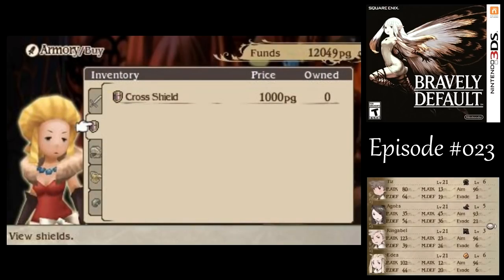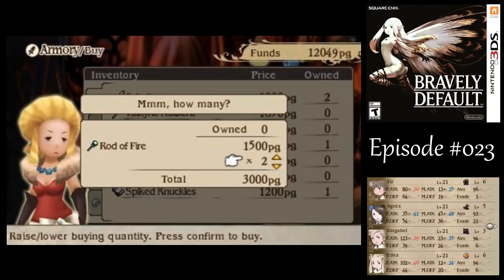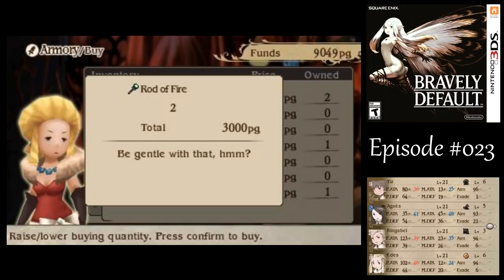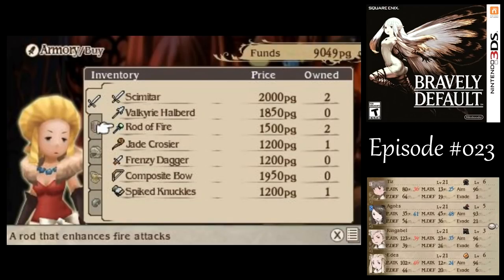First things first, I want to buy some new equipment here. We want to get two Rods of Fire — guess what element they enhance, viewers? If you say ice, I'm gonna hit you. No, they boost fire elemental damage by 10% each. They stack multiplicatively just like the Ogre's Clubs do, but these ones also boost your magic attack stat too, unlike the Ogre's Clubs.